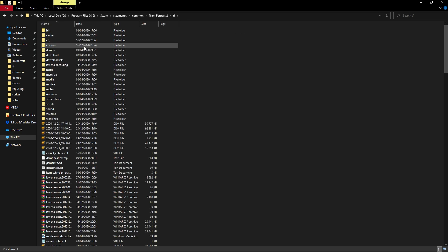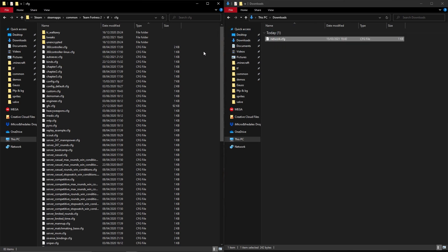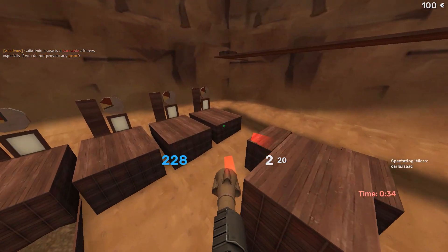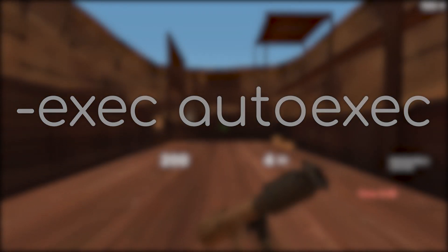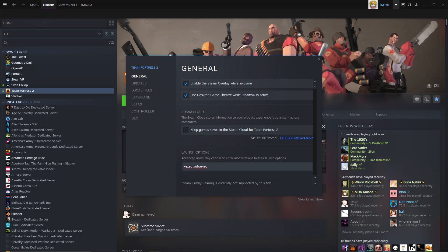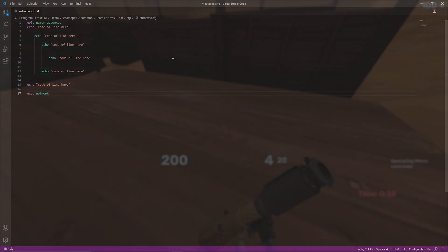From here you find the tf folder, then cfg. Now drag the network file into this folder. The only thing left now is to make it execute each time you launch the game, so add "-exec autoexec" to your launch options. Make or edit your autoexec and include "exec network" at the bottom of the autoexec.